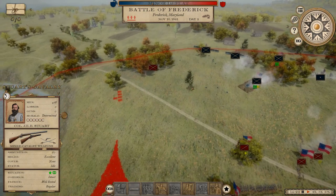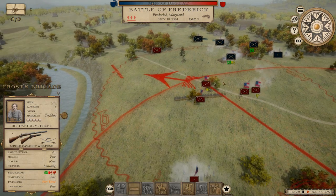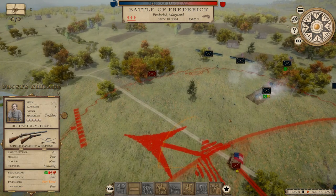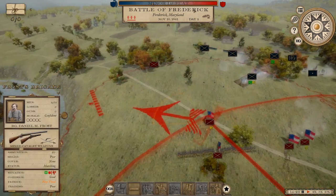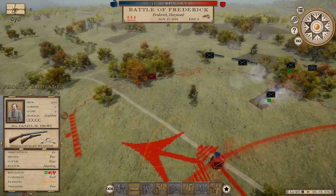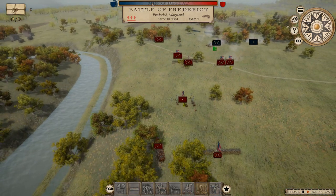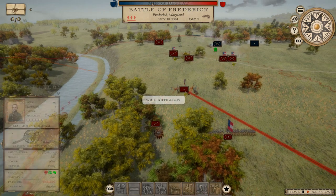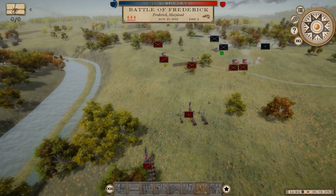We've got to get some more men in this cavalry unit — Jeb Stewart's only got 418 men, that's not enough for a proper cavalry brigade. We've got Frost here with 2,372 men; they will spread out once they get to position. Come on boys, on the double quick — make sure those cannons are still firing. Those are 24-pound howitzers, and over here we've got the standard 12-pounders.